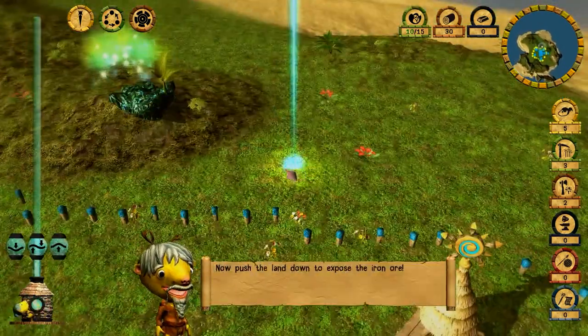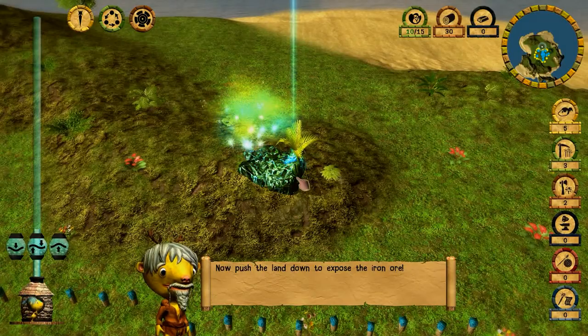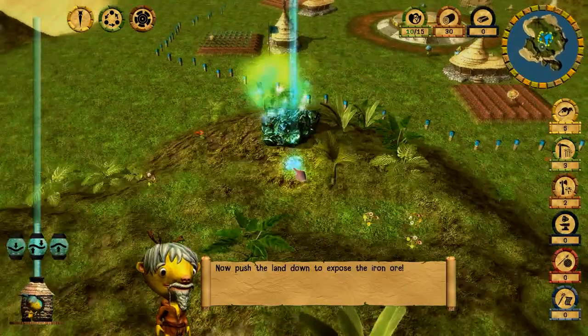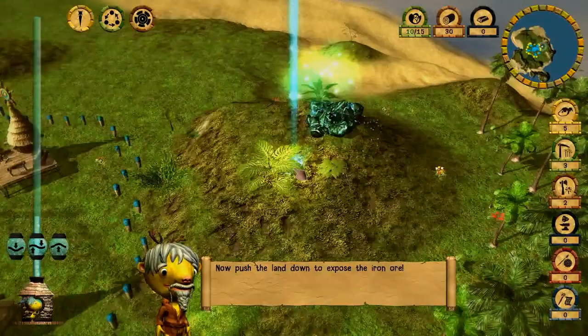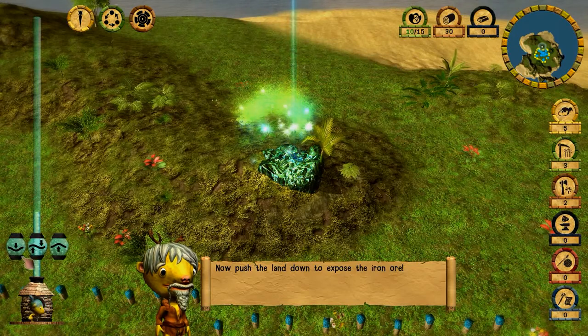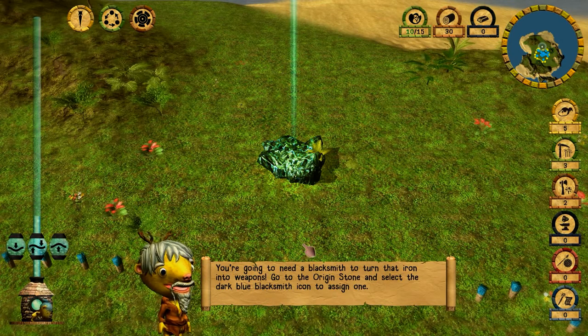Push the land down to expose the iron ore. This is the iron, guys. You basically have three places near your territory that have iron — this is one, this is the second, this is the third. I'm going to use this one; it's not important which one you choose.